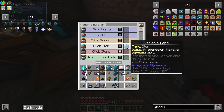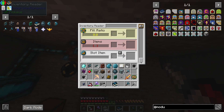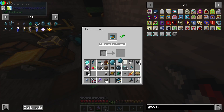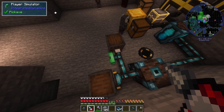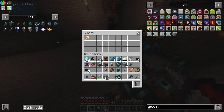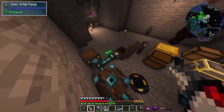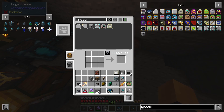I have a player simulator that's clicking with what the variable card tells it to — the all-the-modium pickaxe — which I'm setting via an inventory reader and materializer. If an item is in slot one, that's the variable ID, and I can set a variable card to it. Then I set this to 'click with item continuously' — all-the-modium pickaxe — and this needs to be attached to my network via the item interface. So it uses this pickaxe to mine blocks in front of it. Super basic integrated dynamics setup, nothing too complicated.